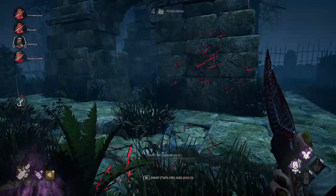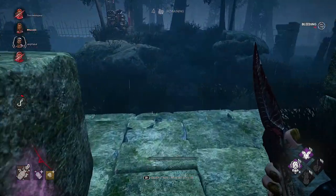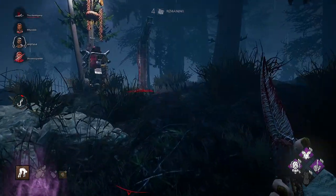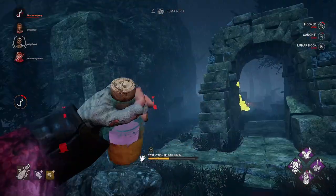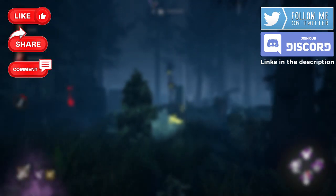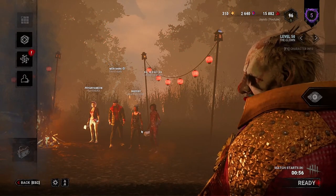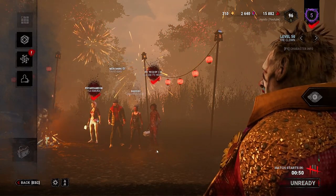You've got more perks that could complement the Clown's playstyle - if you're wondering why I haven't added Ruin, Dying Light, Barbecue or similar, by all means try them. These are just my opinions on the effective perks that have helped me and can certainly help you with your Clown game. Hope that all makes sense - feel free to comment below or drop me a message in my Discord server. The new and improved buffed Clown has been out for a couple of days now, so hopefully this guide will send you on the right path. The gameplay is going to be on next to show you some of the points in a live environment.